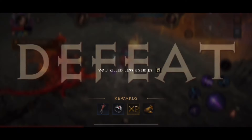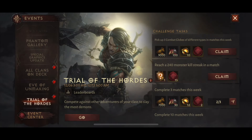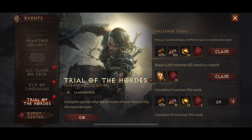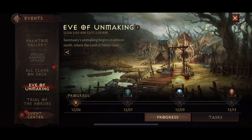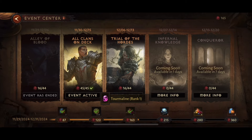One of the event challenges is to win three matches and then six matches — we've won one and lost one so far. You also need to complete 10 matches total. There's also the Eve of Unmaking event that just landed, giving rewards from daily logins and daily tasks. One task we've completed from Trial of the Hordes is defeating three elite monsters. The next task is to log in for two days, which gives rare crests. We've also gained normal gems from completing Trial of the Hordes and earning those event sigils.